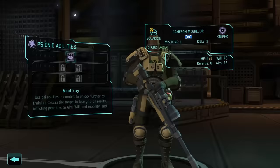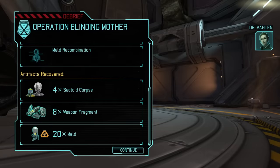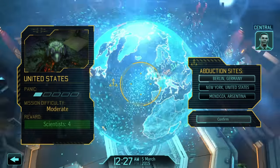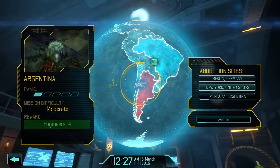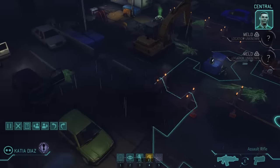So right now, all of my soldiers only have Mind Fray — a power that causes 5 damage and reduces a target's aim, will, and mobility. Which sounds overpowered, and to be fair, in the early game, it absolutely is. But as someone who has had to restart this run 5 freaking times, let me assure you, Mind Fray is a small comfort in what becomes a horrifying run. But we're not here to dwell on the bad times. I'm here to tell you the best way to accomplish such a run, if it can indeed be done.